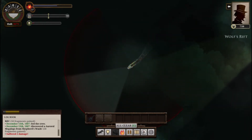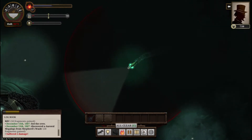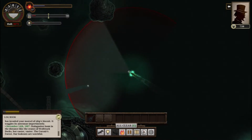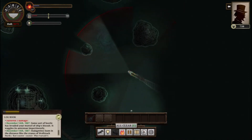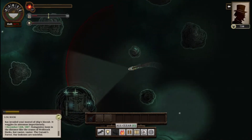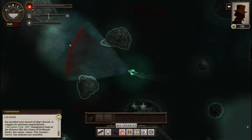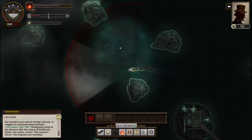We're gonna do a southwesterly approach, just because if I can find Mount Palmerston, so much the better. But I'm not gonna exactly lose sleep if I don't. There's Guider's Mourne, which I think is actually just west of... Some sort of beetle has invaded your morsel of ship's biscuit. It waggles its antennae impertinently. Beetles in the biscuits. I think we need a Border Master of some kind. And this is just Guider's Mourne, which we've been here before. Nothing to worry about. Just head west.